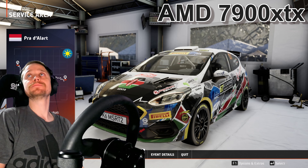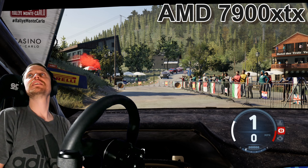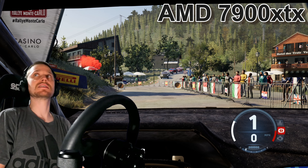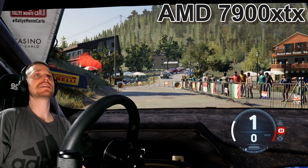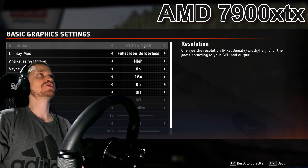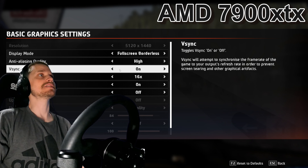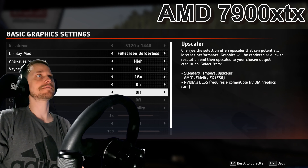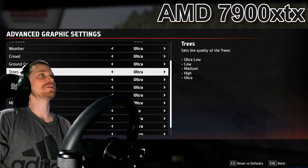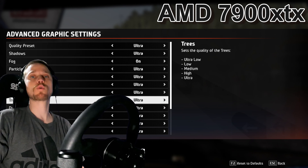On this screen right here we're at 93 to 91 FPS - that's the range. 60 to 70 frames per second is the range right here. The graphic settings are: full screen borderless, resolution is 5120 by 1440, high anti-aliasing quality, V-Sync is on, anisotropic filtering 16, upscaler is off. Everything else is set to ultra or on, except for motion blur - that's off, because motion blur is worthless.